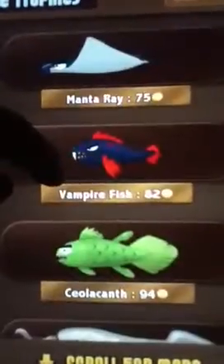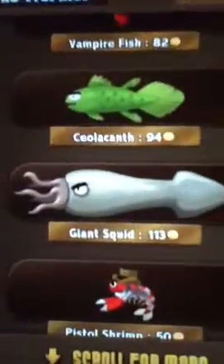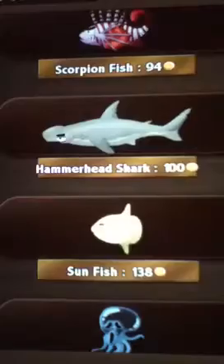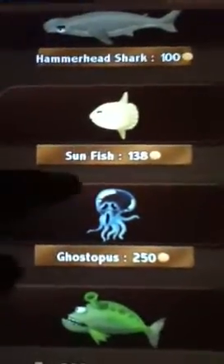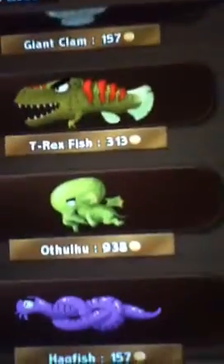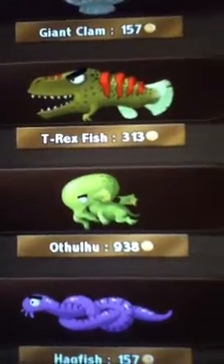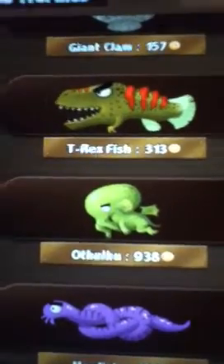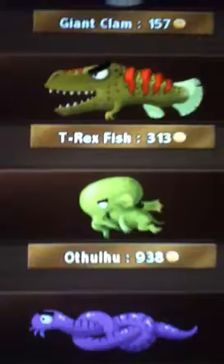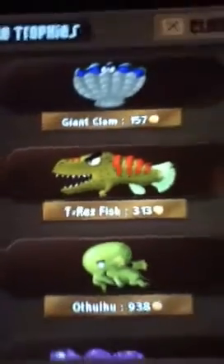This is where it starts getting hard. Giant squid's not that rare — you just sort of have to wait around where it comes out. Ghostbusters, really rare. Not as rare as the A-Foo-L-Hoo. I caught that one first try by accident. I was really going for the T-Rex fish. A-Foo-L-Hoo.